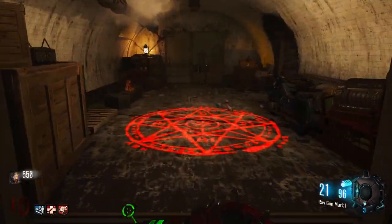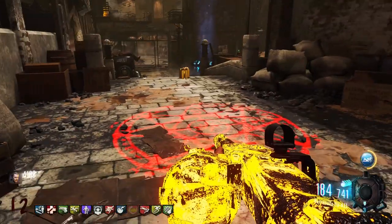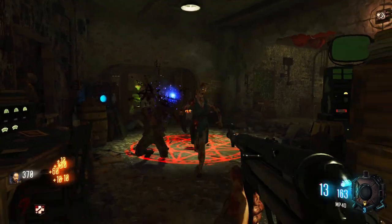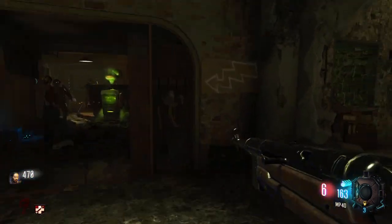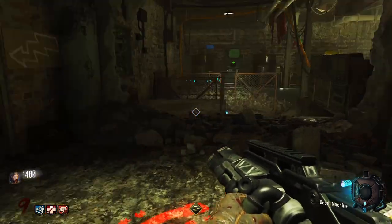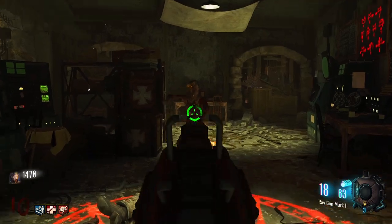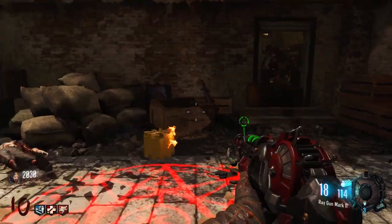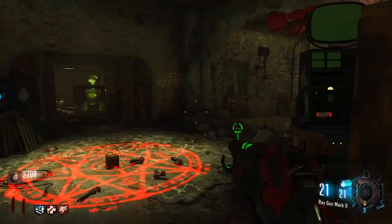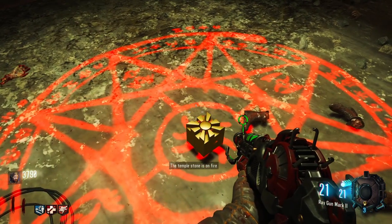There will now be three red ritual circles lit up on the floor around the map. One is in front of Speed Cola, another is found by Crusader's Ale, and the last is near the rail cart system. You'll need to find the circle that contains the floating temple stone and start collecting souls in it. The temple stone will collect a few souls and then move on to the next location. It will keep moving around the map until it has enough souls. You'll know you have collected enough souls when the stone lands on the ground and it says it's too hot to pick up.